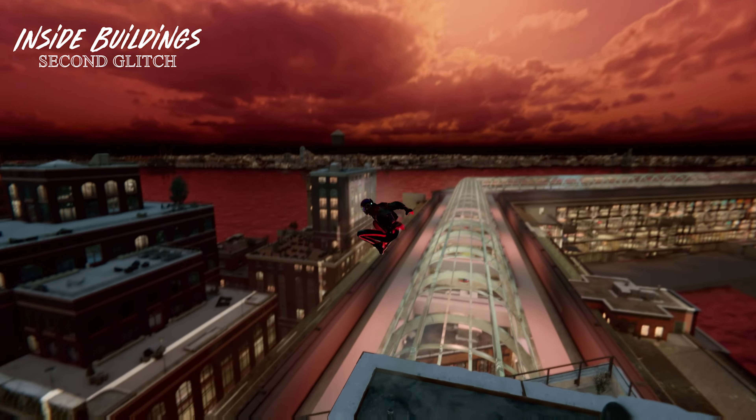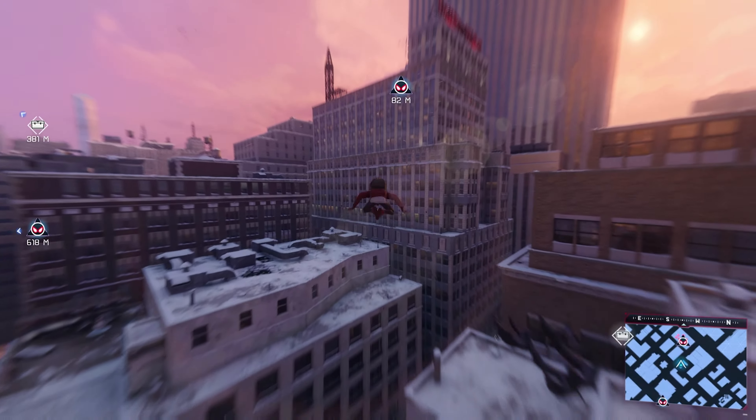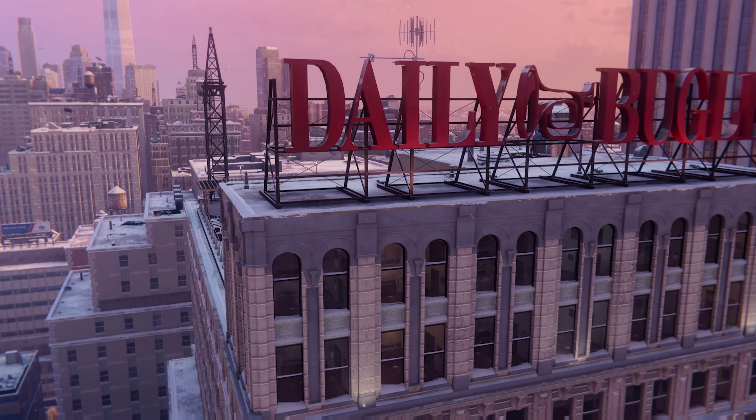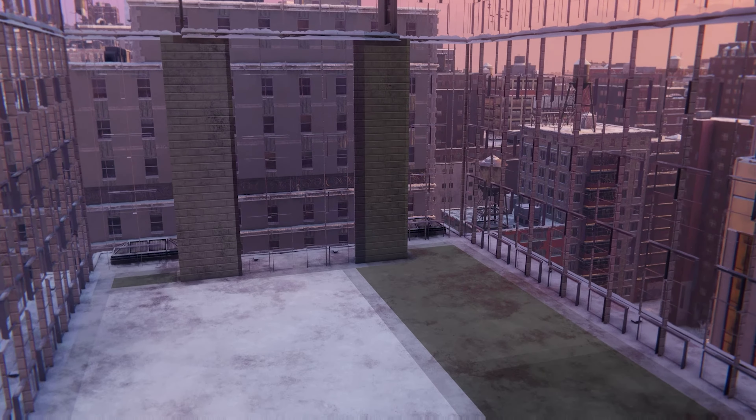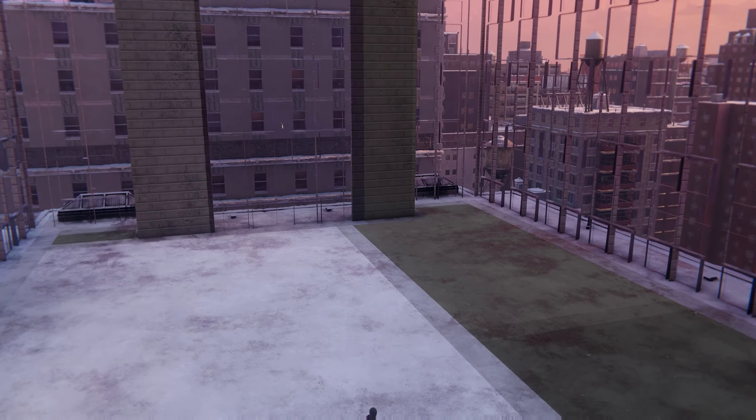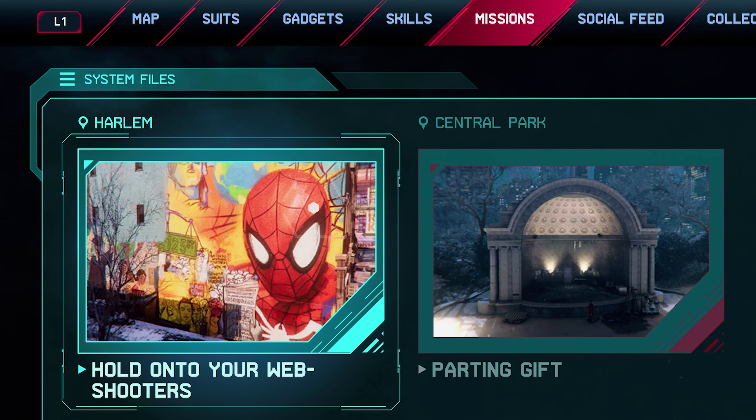The second glitch is getting inside buildings and the shopping mall, which leads to the third glitch: hidden city. When there is an auto movement on a mission for the camera, if you enter photo mode it'll take you inside buildings. But 99.9% of them are empty, so don't try it.